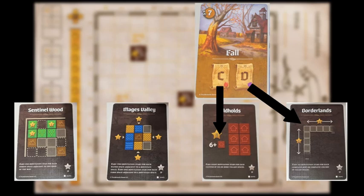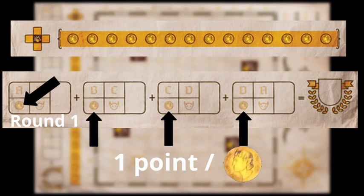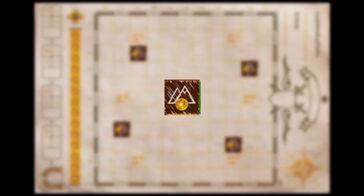The scoring section of your sheet will also tell you which cards are scored at the end of that round. You also score one point for each coin you've collected at the end of each round. You can get coins by selecting the smaller shape on some cards, or by surrounding the adjacent free spaces of the mountains on your map. By the way, these mountains are already counted as filled, so you can never draw on them.